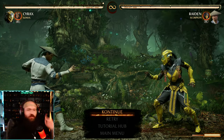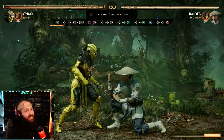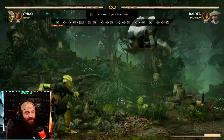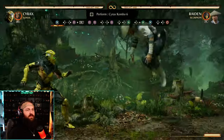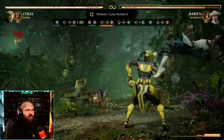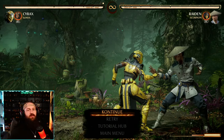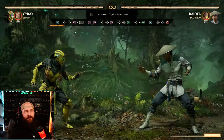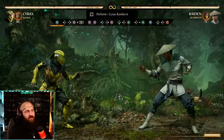Combo trial six is an anti-air combo. Your three is a good anti-air, then you put them against the wall with back-forward-one enhanced, dash forward, one-one, back-forward-one again. Here's the first half: one-one, back-four-to-one. Then it's bomb setup, back-two for a pop-up, before they land — three, then down-back-four. A big tip: after your initial enhanced back-forward-one, you do have to dash forward, otherwise the first one won't actually hit. So dash forward first.